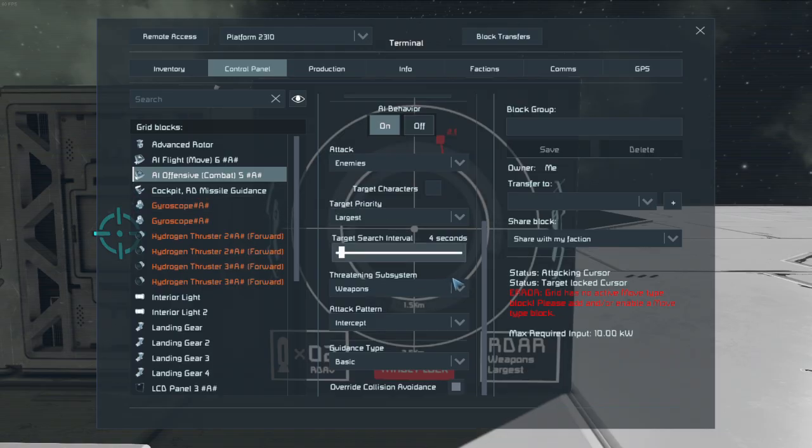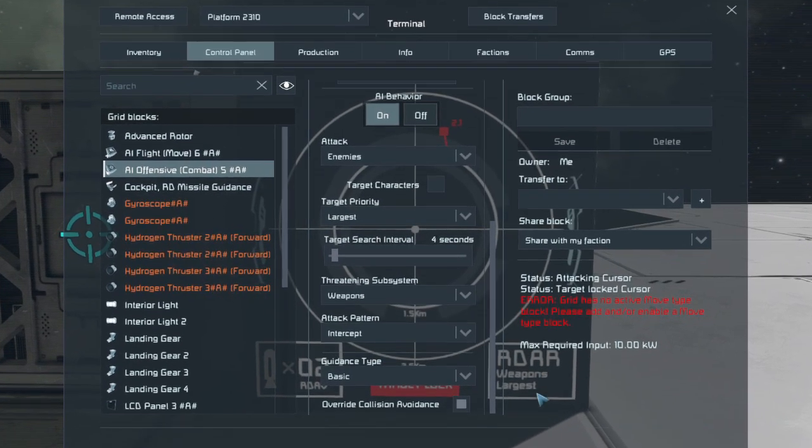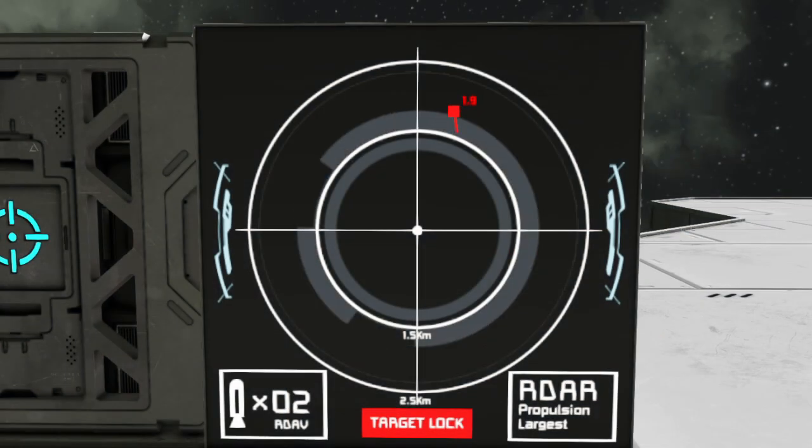The script uses the combat AI block's targeting settings to control what it locks. By default this is set to the largest grid, and the subsystem priority is weapons. This works pretty well, but it does mean you won't target grids without weapons by default, so switch the settings on the block to change that.